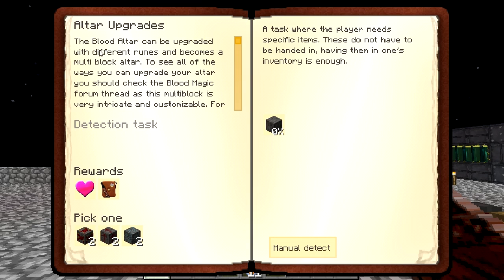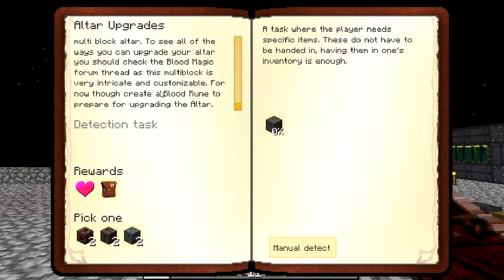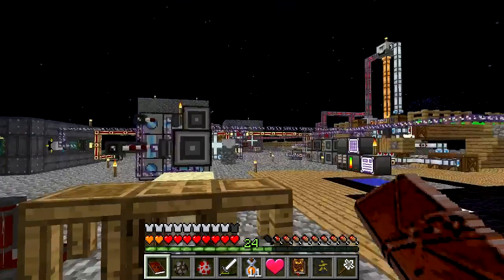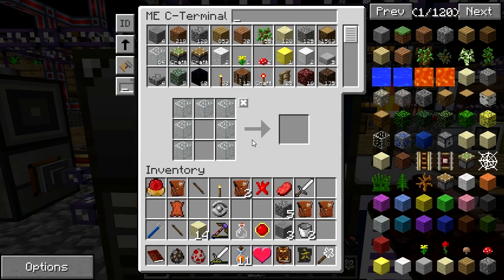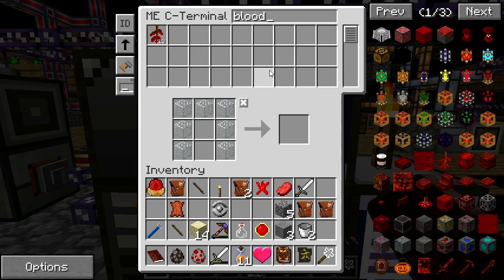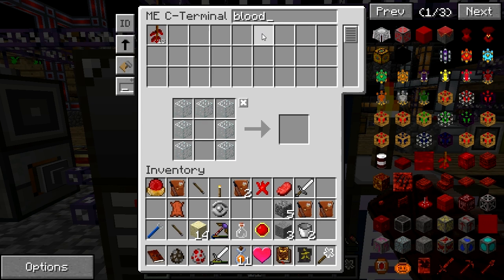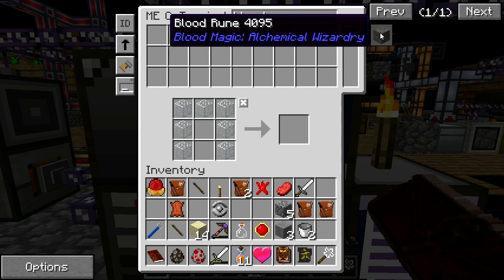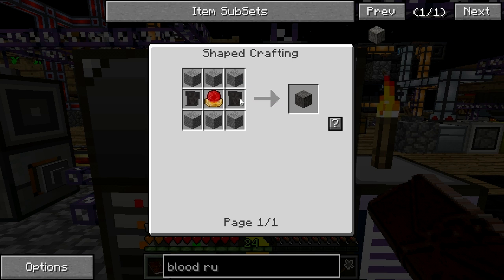Just make a blood rune. Blood rune, yeah. Blood magic forum thread, yeah. Alright, so let's make a blood rune. It's really nice of them to send you to the forums for information, because they don't want to put it in the manual. Blood rune. Here we go. That is two blank slates, a bunch of stone, and your orb. So I need two more blank slates, which is smooth stone in there, with blood.